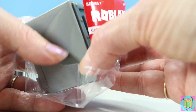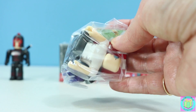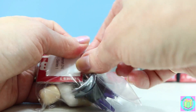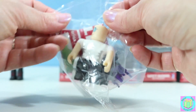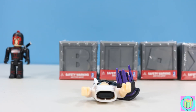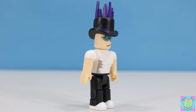Let's check out who's inside of the O. Nice! It's Firebrand with his legendary purple ice crown.